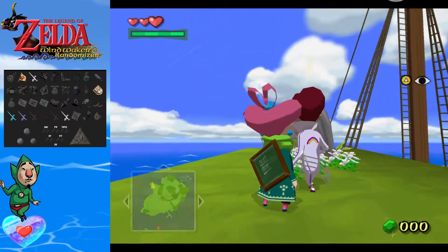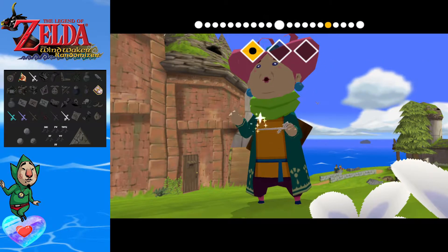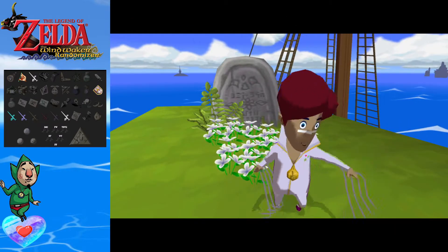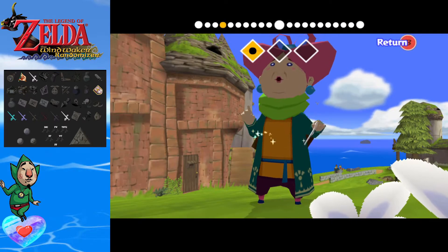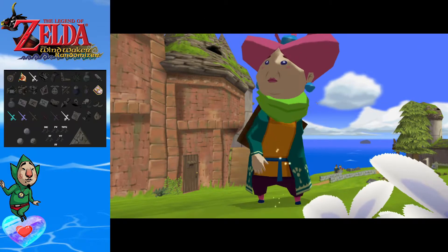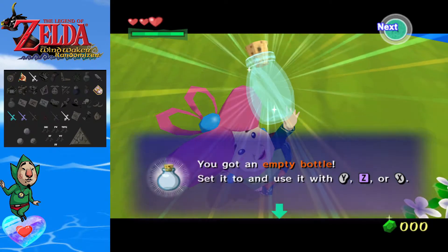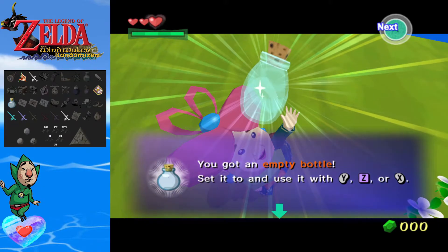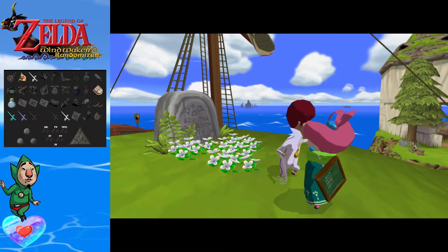Skip your dialogue — see, that's fast dialogue. Now he's going to tell us the Song of Passing, which we already know, so we'll get whatever item we get from that. I love this character. And my cat's getting off the cat tree, making a loud noise back there. We got ourselves an empty bottle! Let's get that on the tracker. That's one. Thanks, Todd — I appreciate you giving me that bottle.